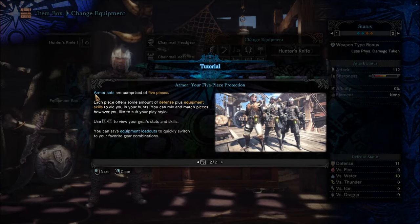Page two — how do you go to page two? Armor set — just click. Five pieces each, offering some defense plus equipment skill to aid in hunts. You can mix and match pieces to suit your play style. Use one and two to view your gear sets and skills, and save equipment loadouts to quickly switch to your favorite gear combinations.